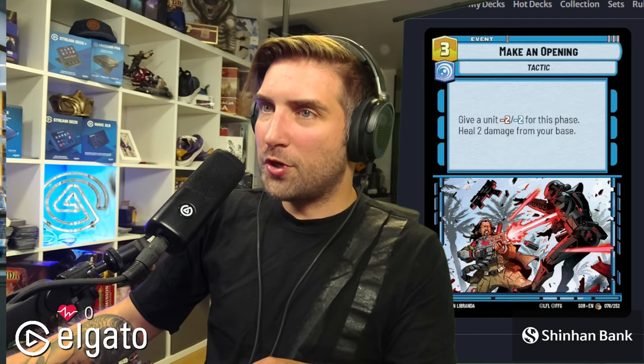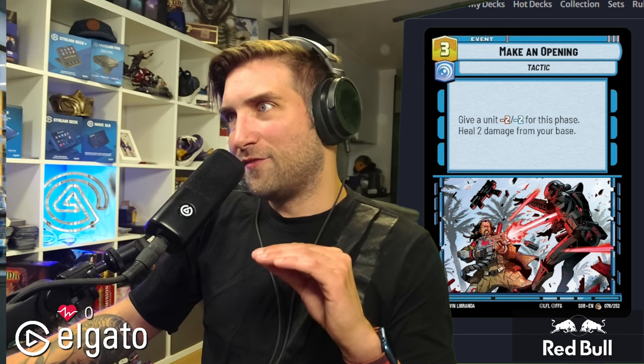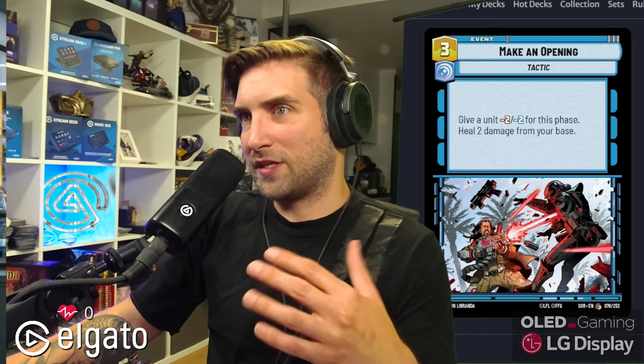Make an Opening: if I face a lot of yellow in my metagame it probably should be main deck to answer those ships. Client — I don't even know why I put it in consideration; you don't need Client in this deck. Let's end the card discussion there.